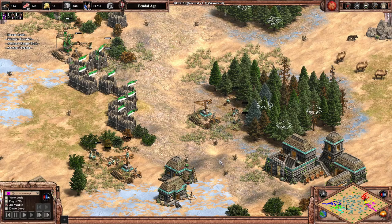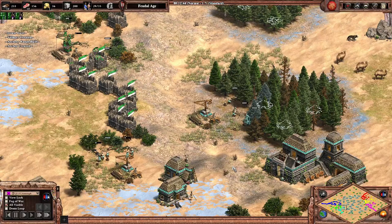Hey everybody. Welcome back to another map of the day. The map we're going to be looking at today is called Gobi. This map is one of the maps from the World Desert Championship and we're going to take a look at the way it looks.